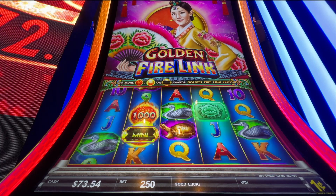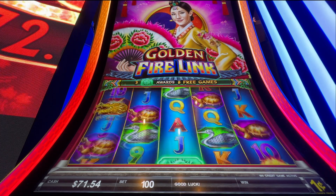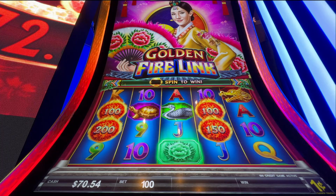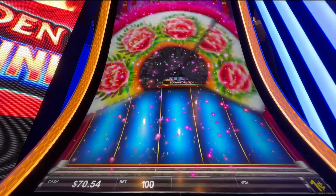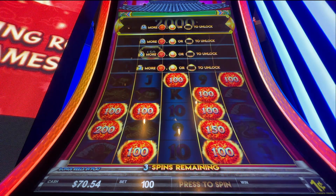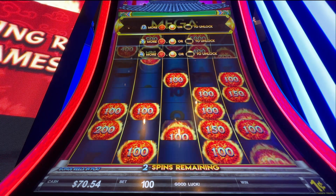Come on bonus! Got it! Let's see if we can open up all the rows all the way to the top - we have a chance for the major if we do. Every time a fireball lands we get three more spins, three more chances.